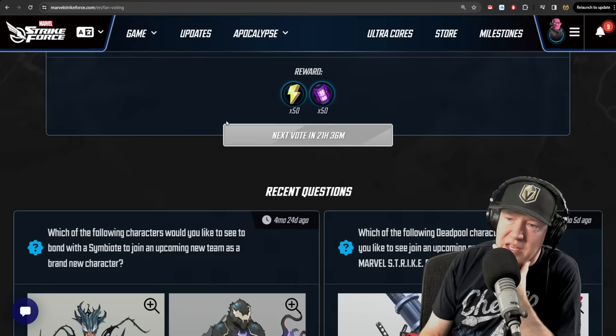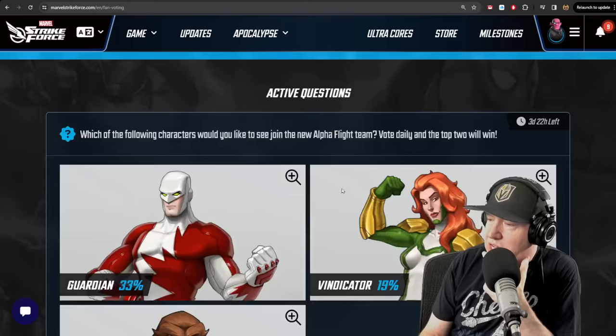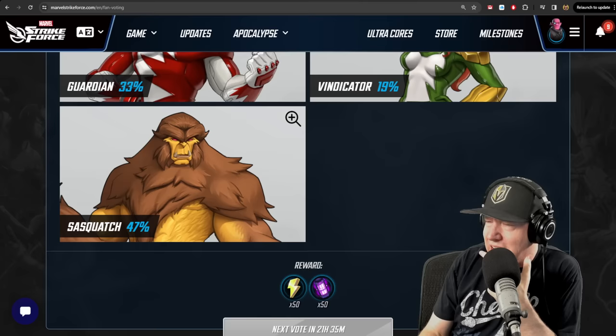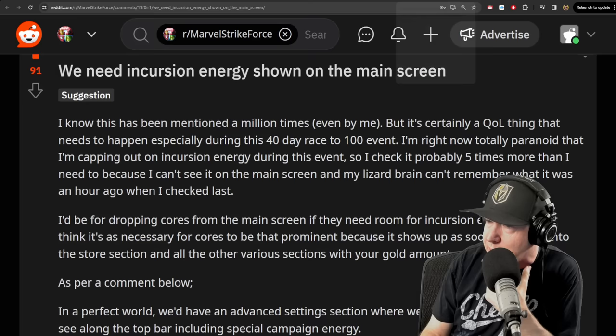Don't forget to do the voting on the website — you'll get 50 energy and 50 power cores. I'm voting for Vindicator because Reddit told me to. I think we're on day three or four; it's a seven-day event, so we've got a couple of days left.